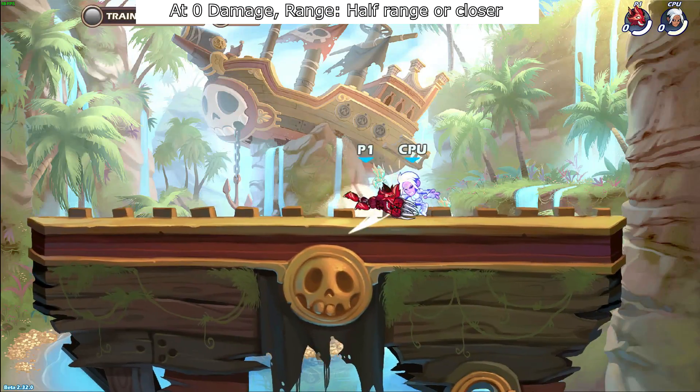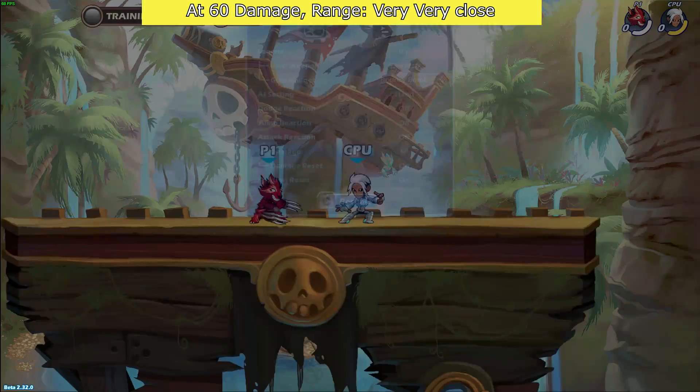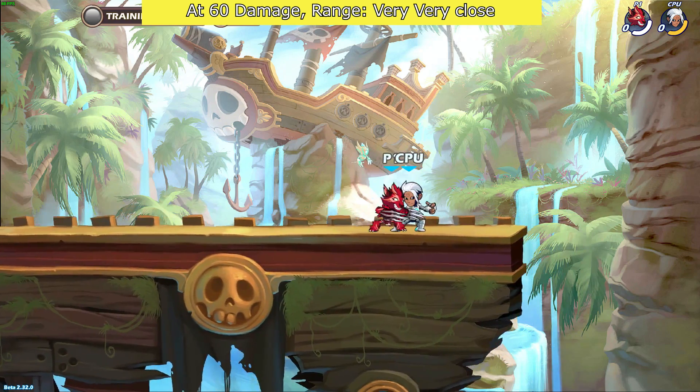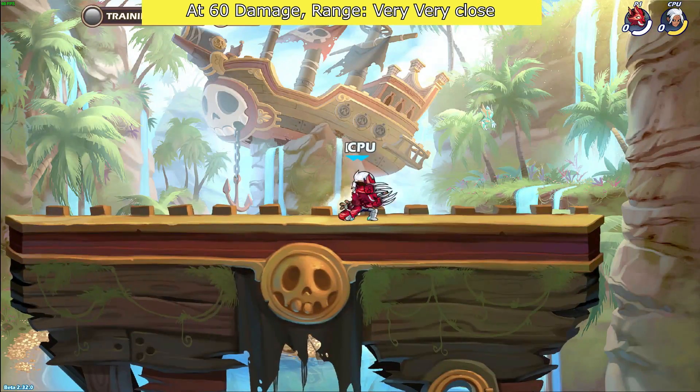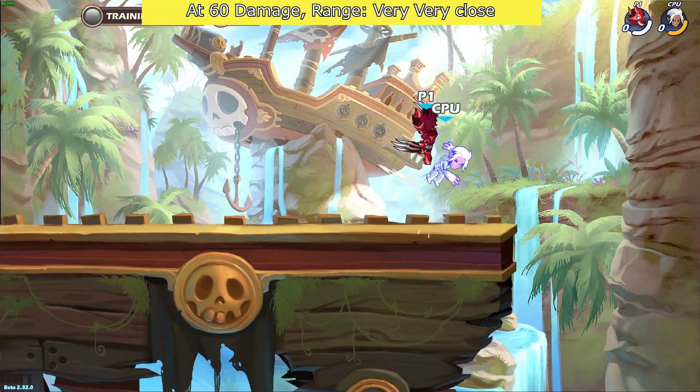At 0 damage, you can hit the side light at mid range to close range. At 60 damage, you have to hit the side light as close as it allows you to. So overall, this combo is just a more difficult version to hit than the previous one and does less damage as well.